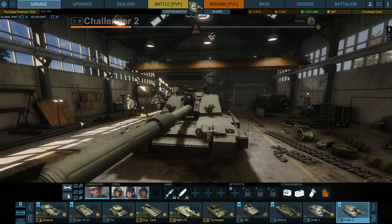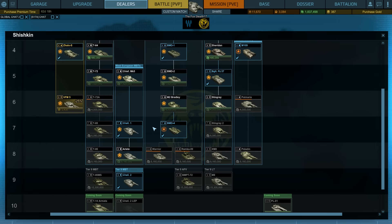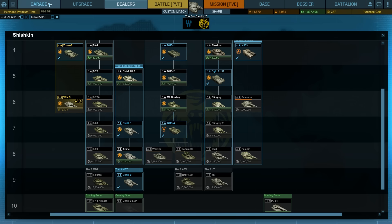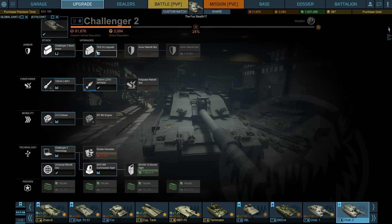The Challenger 2, I gotta say, right now is quite a disappointment. I know that this entire Shishkin line of vehicles is completely geared towards armor. The Arrietty is the exception — it has a bit more mobility than armor. But still, the armor on the Arrietty is not bad; it's pretty damn good. Of course, it's not as well armored as the Challenger 2. These retrofit slots cost me 118,000 credits a piece, and these things are bloody expensive.